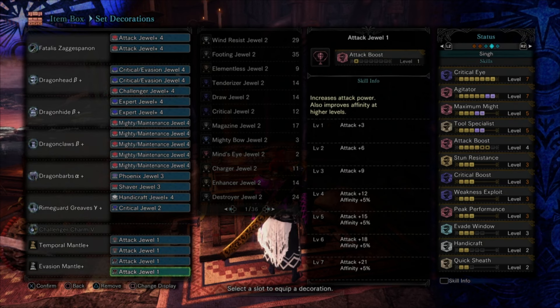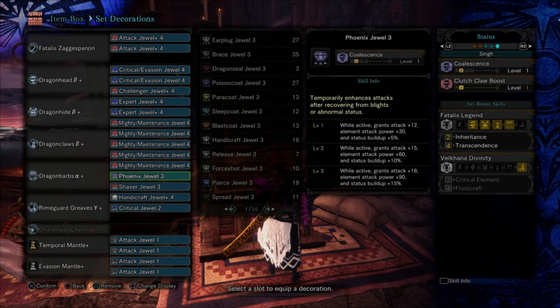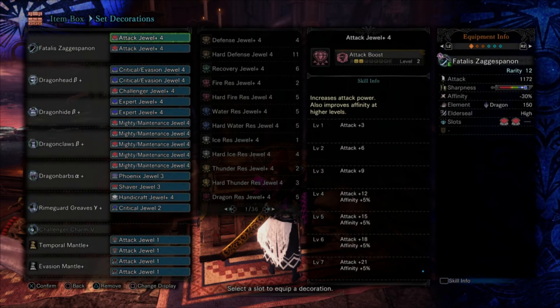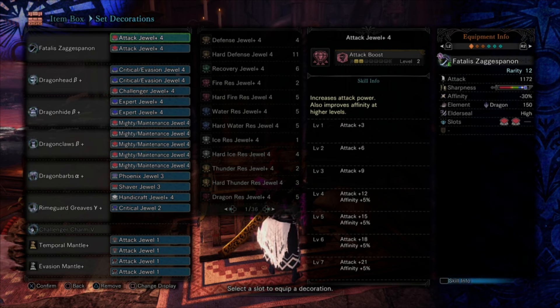You stun res, max Crit Boost, Weakness Exploit, Peak Performance, Evade Window, two Handicraft, Quick Sheath. We're adding a Phoenix deco — that gives one level of Coalescence, which when it activates is a plus 12 Attack Boost and plus 30 to your element, or plus 5 to your status buildup. The plus 12 raw is the big thing once it procs. Combined with the Evasion Mantle, you're doing way more damage than with the quality of life set, especially once you're using Demon Powder or Might Seeds.